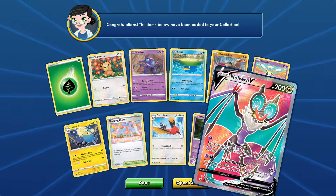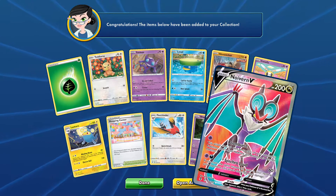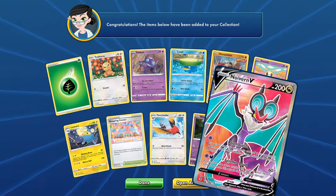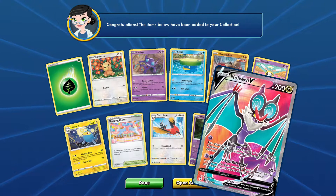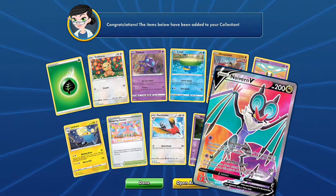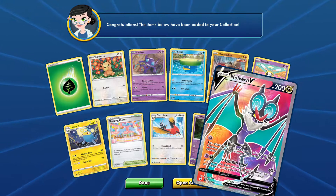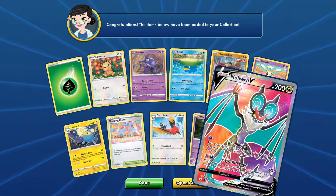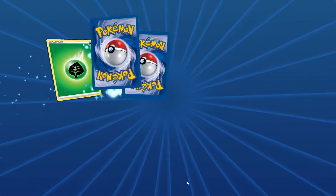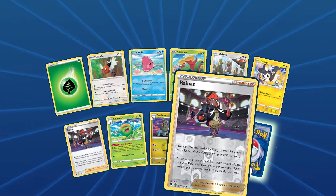Neuvern V — Boomburst and Synchro Loud. Boomburst does 20 damage to each of your opponent's Pokémon with one energy required. Synchro Loud requires two energy: if you have the same number of cards in your hand as your opponent, this attack does 120 more damage. That seems to be a very niche card to use, but — Full Art Neuvern V! I'm very, very happy with that. We got a full art!